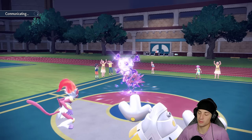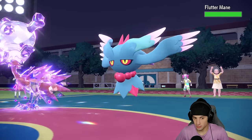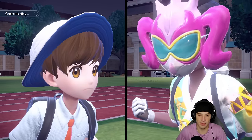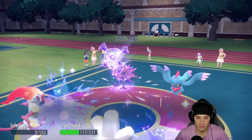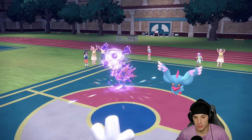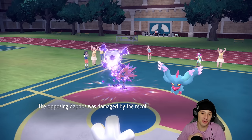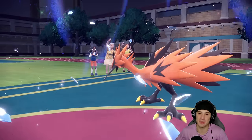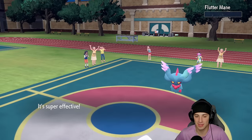Flutter Mane comes out and I've got Heavy Slam ready to roll. I can't really do anything about Raging Fury — I'm kind of stuck in it. That's doing insane damage to my Iron Hands, but I don't think Zapdos can KO us here. Recoil is going to take out Zapdos, and Heavy Slam is going to come across and take out Flutter Mane. That's a massive turn — getting off a lot of value this match.